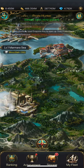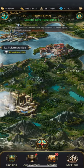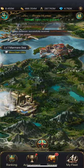Down here in storage, you have chests and these are your keys. I usually save my keys for the highest level I can get to, because you'll have bigger ships and you'll get more points.